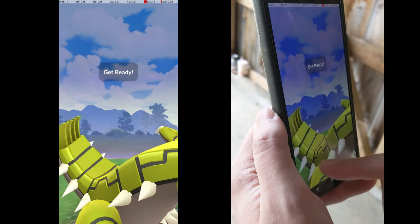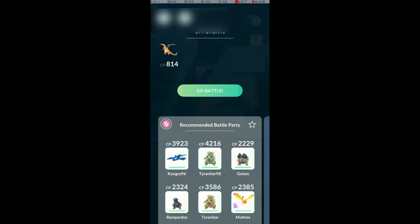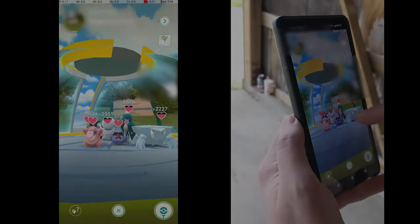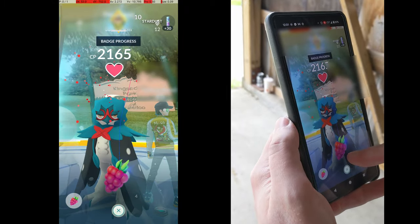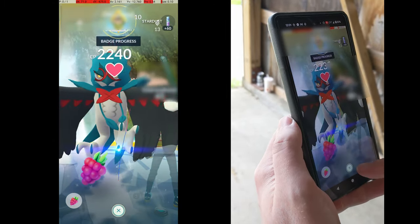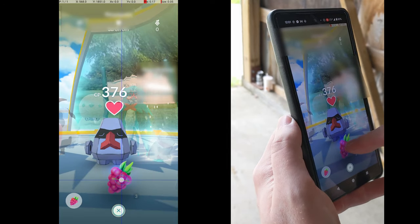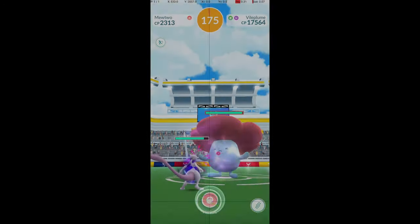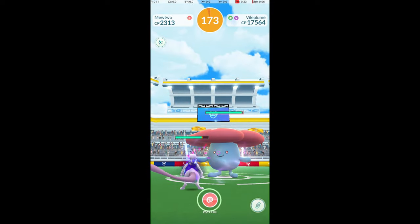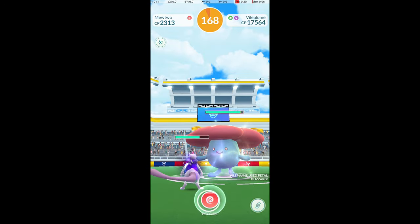In my testing, charged attacks still work for rocket battles and rocket encounters. However, it does make changing Pokémon for a gym battle glitch out. There are reports that it affects feeding berries to gym defenders, but I didn't find that was the case for me, though there was some odd behavior when swiping through berry types. There will likely be other strange side effects discovered, since overall it seems that this glitch puts the game in a very buggy state where many things go wrong. It just happens that the one-finger quick catch is a happy accident, while most of the other effects are not.